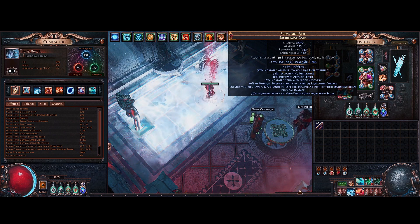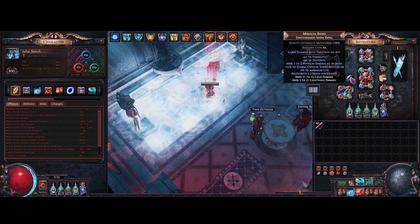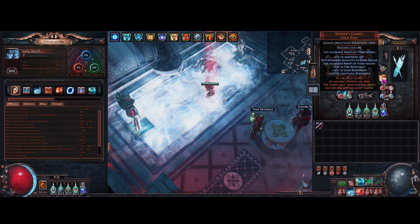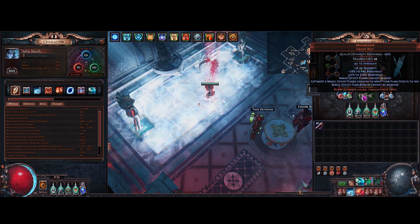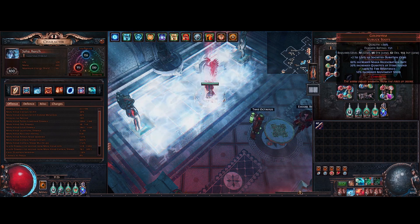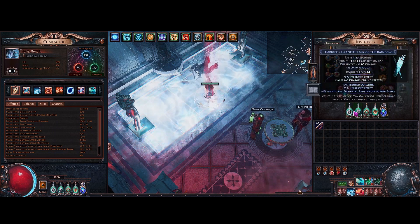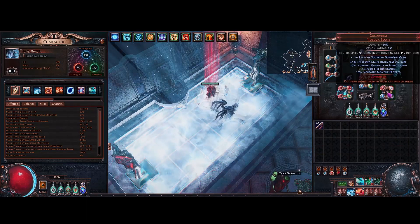You want the explode and aura effect to be as high a roll as possible, especially the explode mod. For the rings I'm using a curse-on-hit with Frostbite, just rolled with essences, and a Ventors Gamble — it's not really all that great but gets the job done. I am using Mageblood. I did try Headhunter but with these boots that only have 10% movement speed it felt really bad when flasks were down, and I lost a lot of resists and armor. Overall the Mageblood combo with permanent Onslaught and quicksilver flask is very nice — we're still very fast even with 10% movement speed boots.